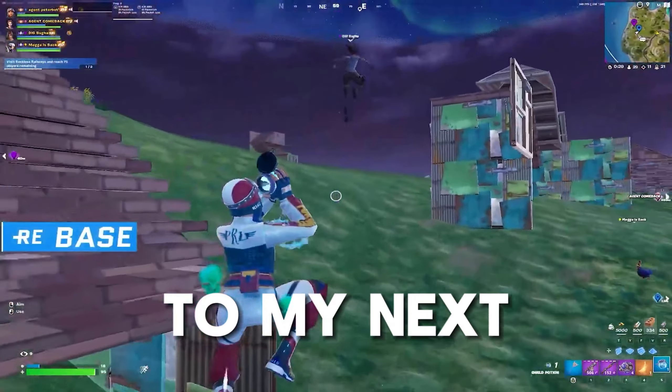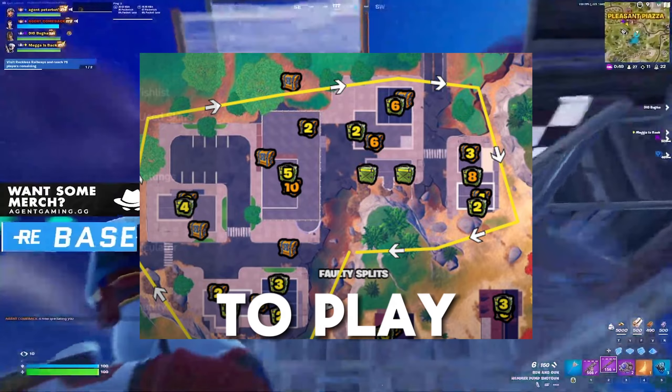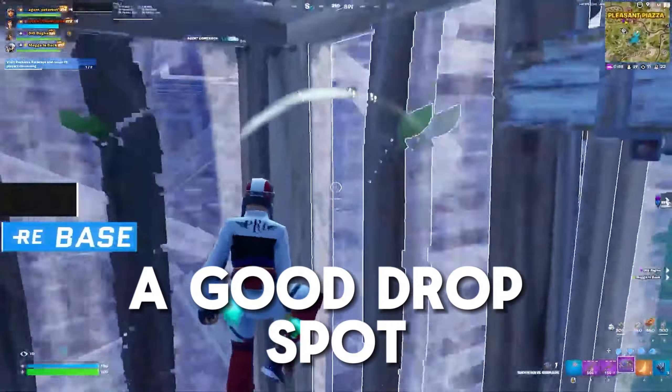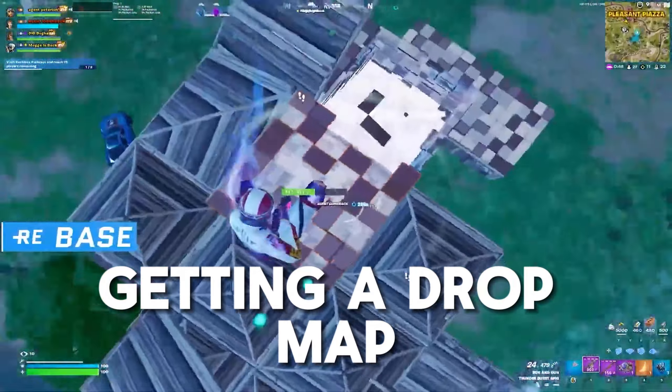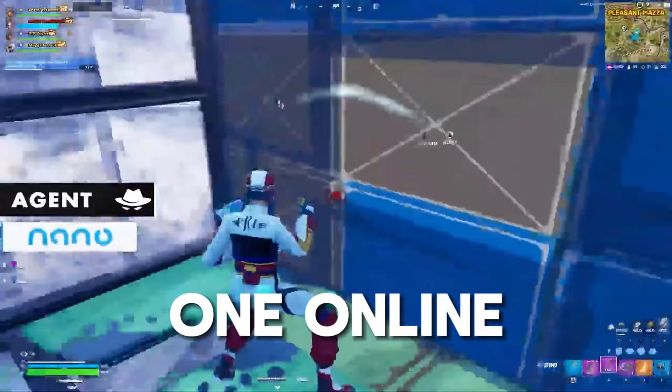Drop spots are crucial for being able to play out good games. Once you find a good drop spot, I recommend getting a drop map — either making one on your own or finding one online.